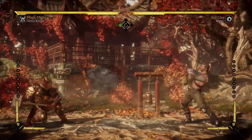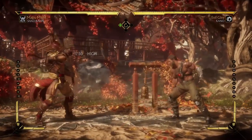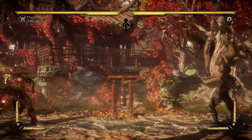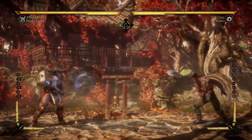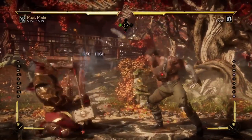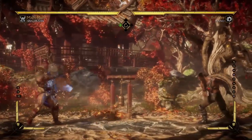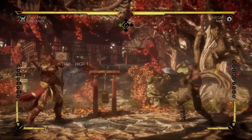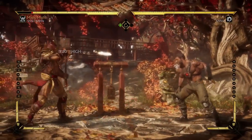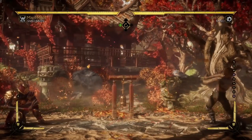The bad way to counter it — what a lot of people do — is try blocking. Now, certainly blocking works; however, it carries some disadvantages. First of all, you take chip damage. As you can see, I've gotten in but I've lost like 10% of my HP. The other problem with blocking is that you get pushed back each time you get hit by the projectile. Do you see how I'm getting slowly pushed back? Yeah, that is a problem.